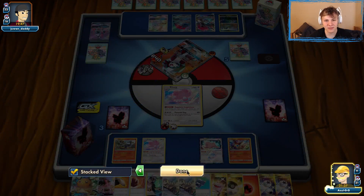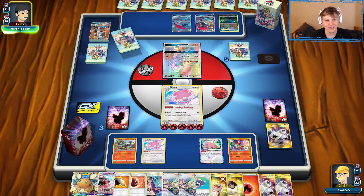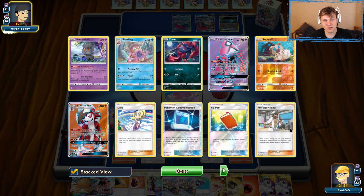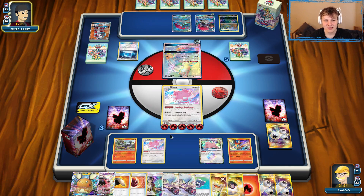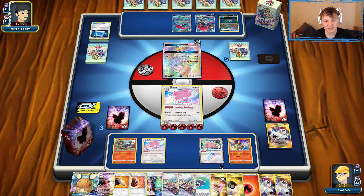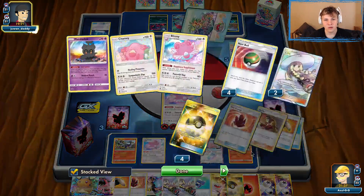If they have Kukui DCE, they could knock us out with Lele — that's why I didn't want to commit that extra energy, but it's a lot for them to have. I think we'll be okay. Lele did make its way into the Active — that has me a little scared. The Kukui is gone and so is the Pow Pad, but do they play two Kukui? They could, and that would be scary since we're out of Welders. A Pow Pad in here would be pretty good. There's a Judge — not a Kukui. Okay, we're fine.